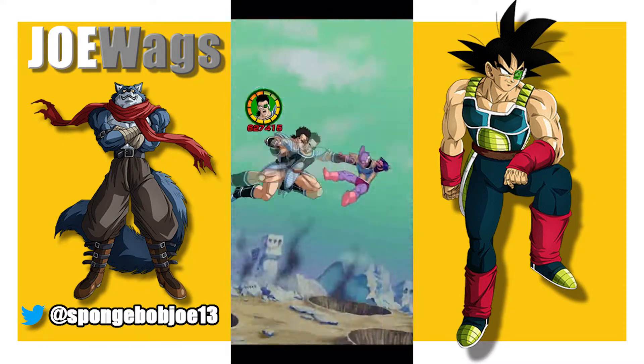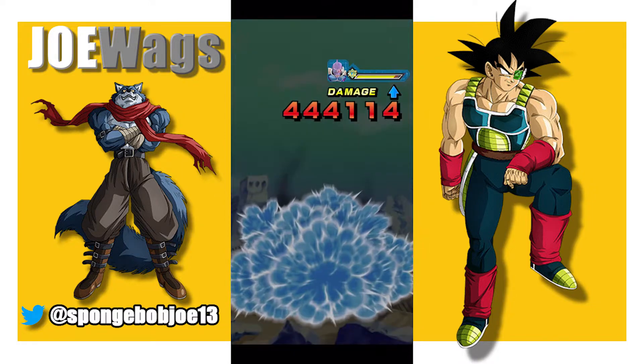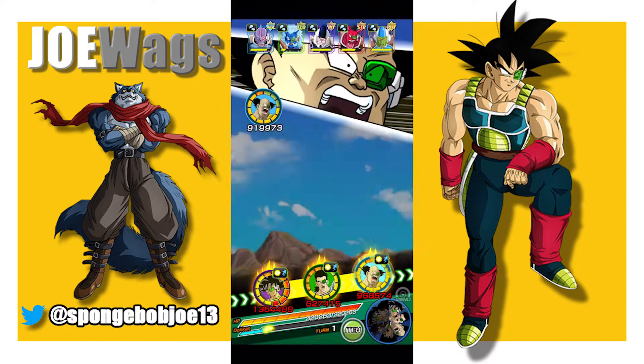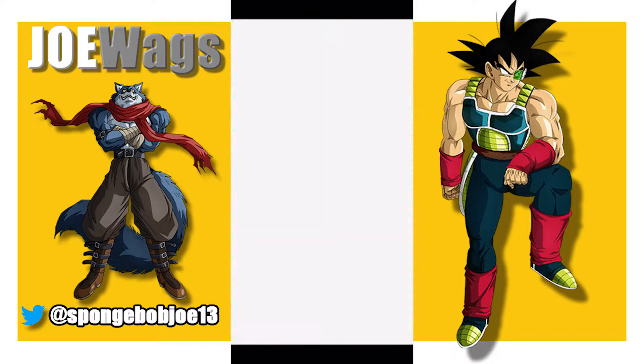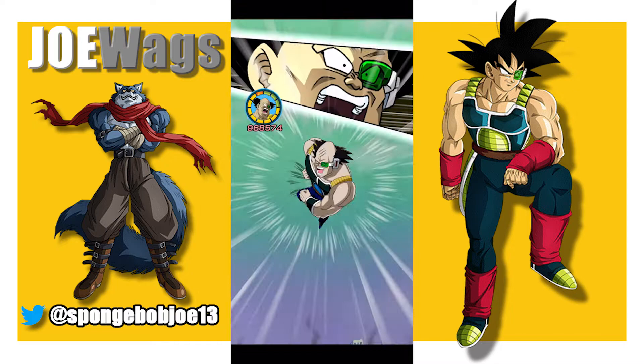I would assume so, right? I kind of wish I would have just attacked that same guy again to get him out of here, but that's okay. I might just next turn with no items let LR Bardock tank and see what he does. These under 1 mil attack stats are actually doing quite a bit of damage to them. And we got a stun, so that's good.